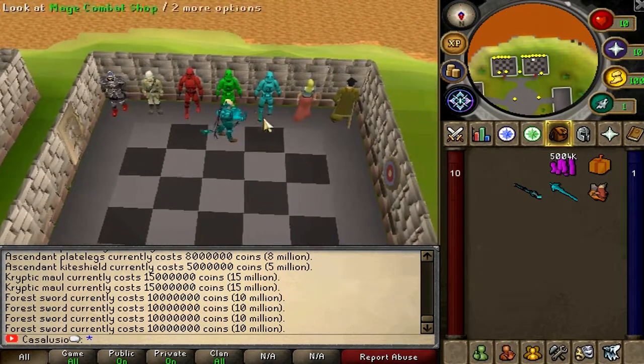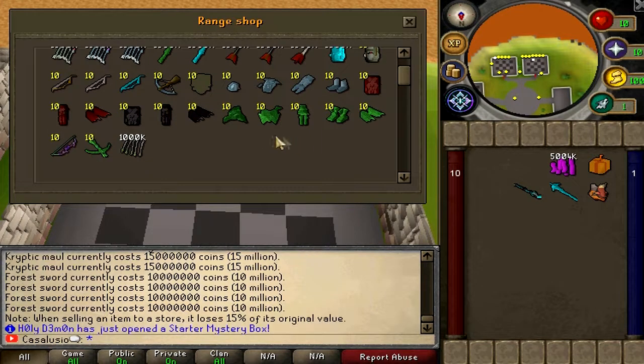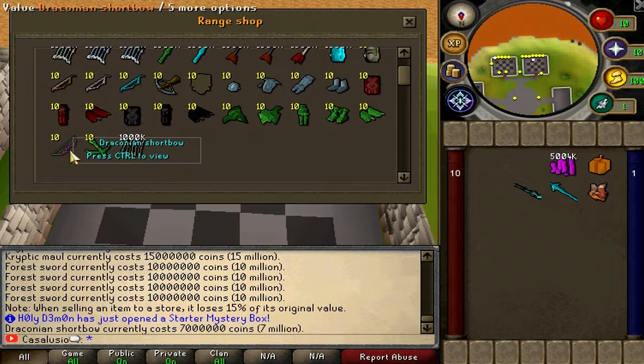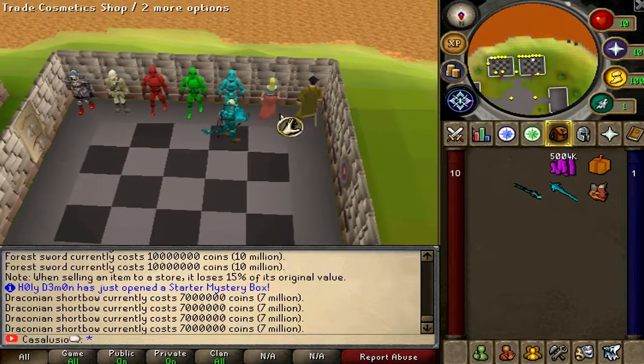This is the range shop. Inside you've got snake skins, the cryptic range set, and a draconian shortbow which looks fun at only 7 million cash.